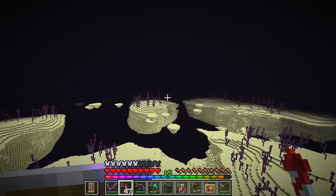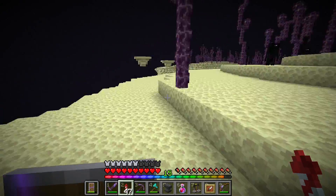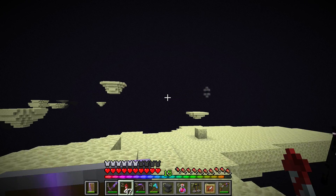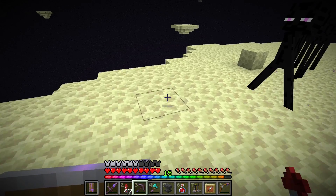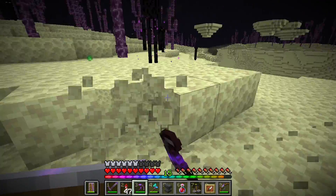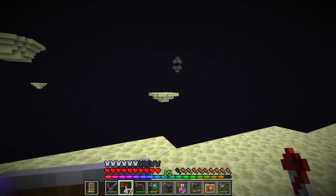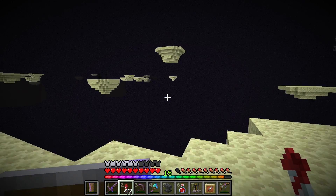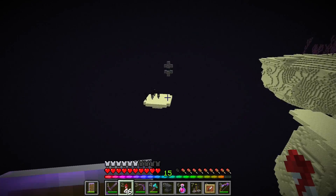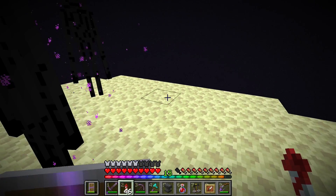Let's go! We got elytra wings, and it was largely a painless process too. Let's carefully land. How am I going to get back through? Wait, I actually have an easy solution — one that doesn't involve the risk of flying through at high speed. Instead I'll fly across to the island, then pillar up and toss a pearl. We're going to fly up a bit and now carefully try to land. That was a very graceful landing.